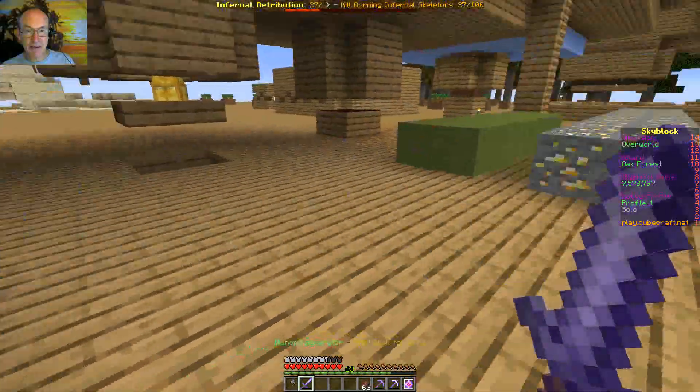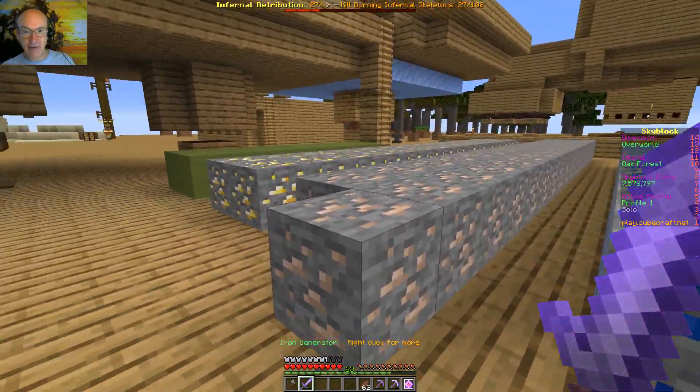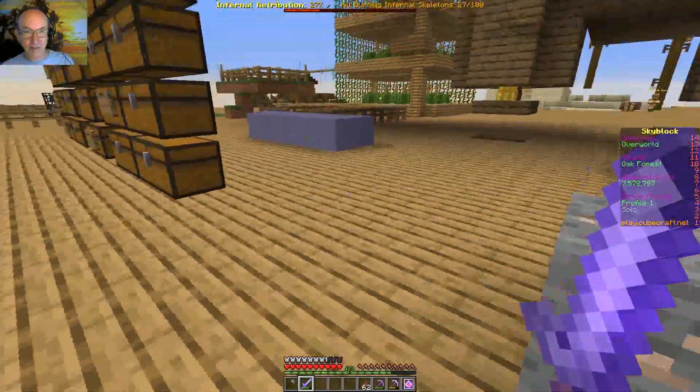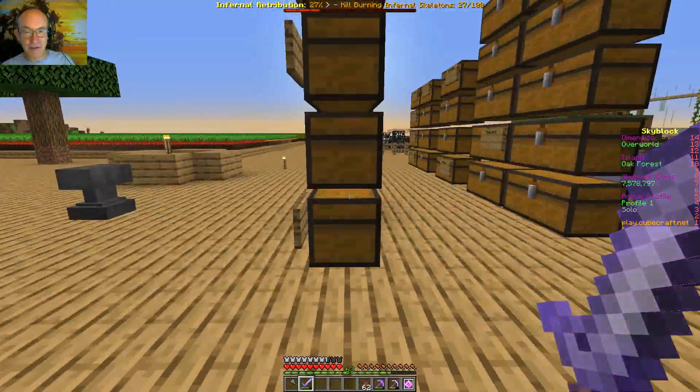I put the diamond generators here. We got some more emerald generators, more gold, and the iron. I think I've got just about enough — I might put another couple blocks in here. I've got more than enough coal.